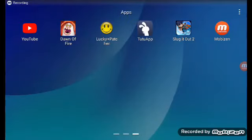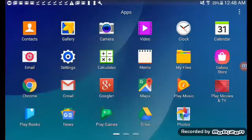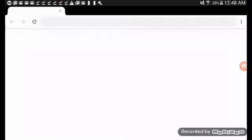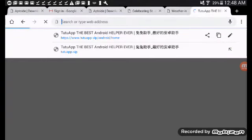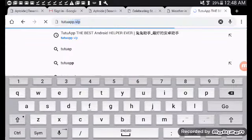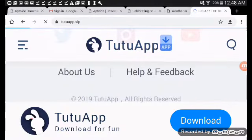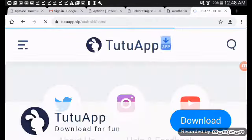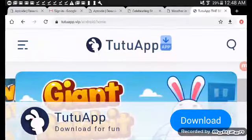Hey guys, I will tell you how to get Slug it Out 2 cheats. First of all, you're going to go to Chrome and type tutu.vip. This is only for Android or tablet, because if you do iOS it won't work.